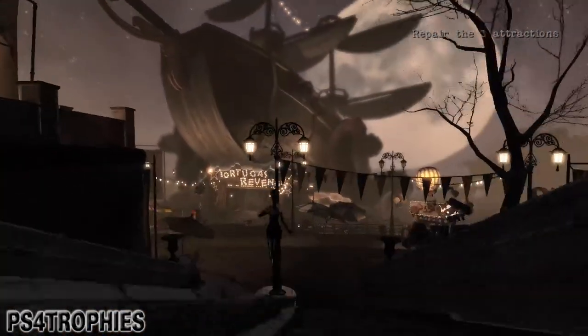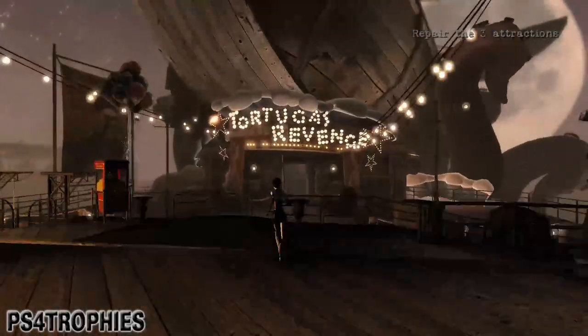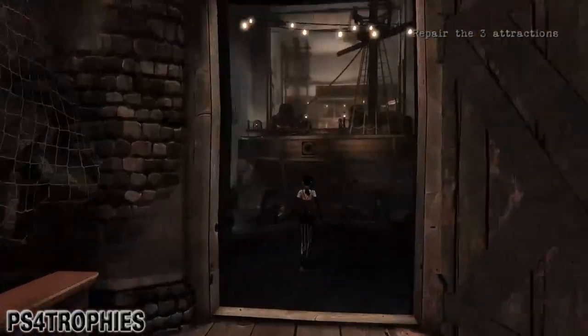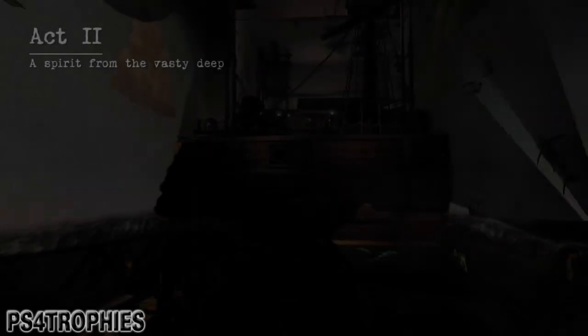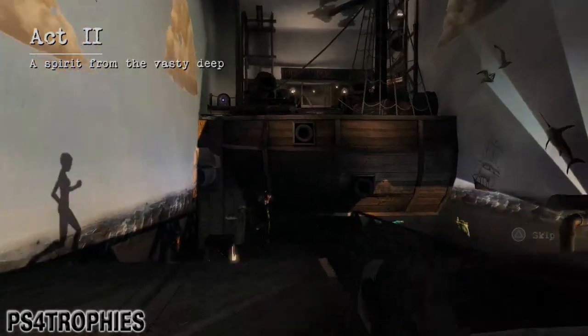Hey guys, we're back in Contrast and we're doing the 'No Backpack Bird Needed' trophy. This is unlocked when the player jumps into the treasure chest in the pirate ride. I just entered the pirate ride here and I'm going to skip to the third section — the third area of this attraction — and that's where you're going to find the treasure chest.